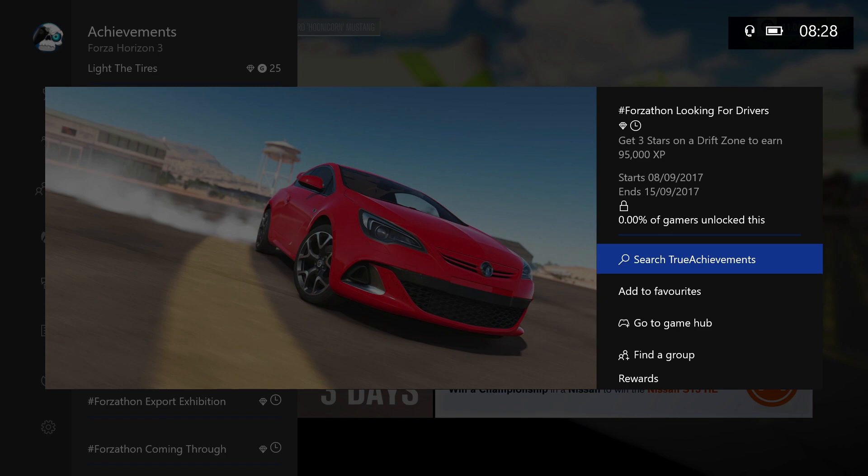Up first we have Looking for Drivers — get 3 stars on a drift zone to earn 95,000 XP.